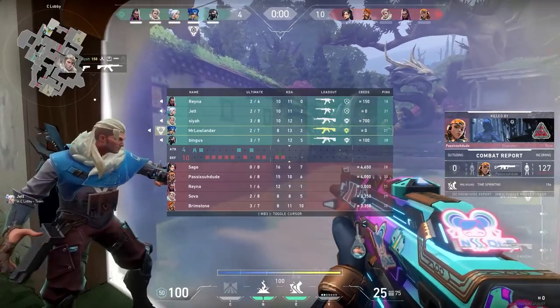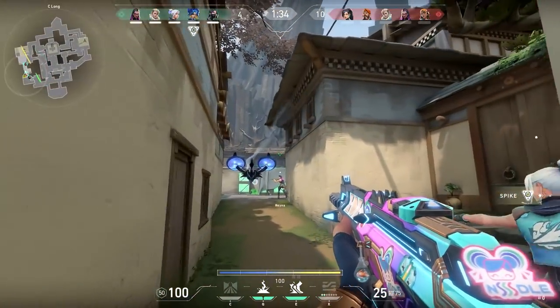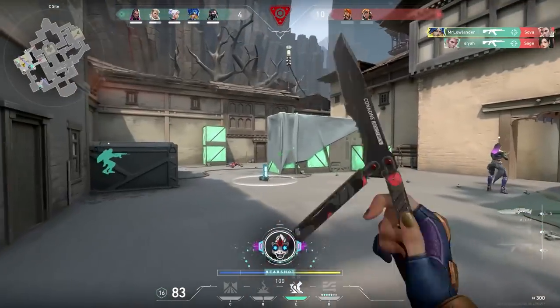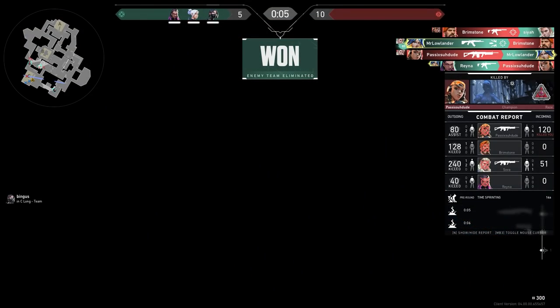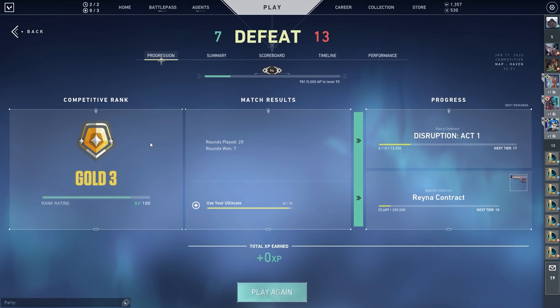When pushing C, I tried to throw one stun behind the middle box on the side and a second stun to the back of site. But they're not really needed if the enemy just walks into my crosshair. Sadly in the end we lost the game — we did not get MVP and got minus 13. Let's go to the next one.